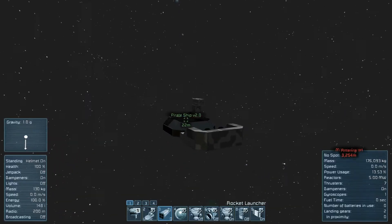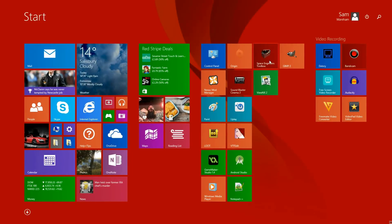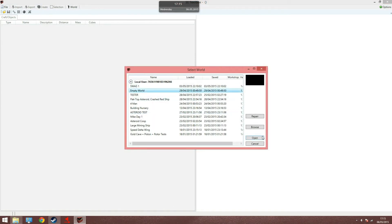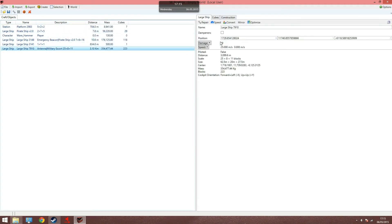Oh look, a second military escort — I'm going to use a cheat to get this one. Firstly, you're going to install SE Toolbox; don't worry, it's really easy. Then launch the program and select the save you wish to modify. Here we can see all the players, ships, and objects in your game. There's the military escort I want to capture — this program has many neat little features.